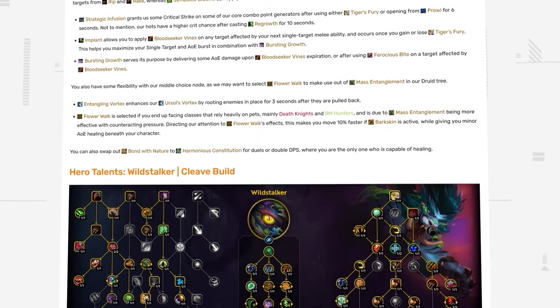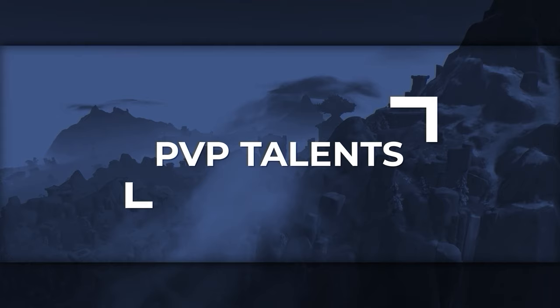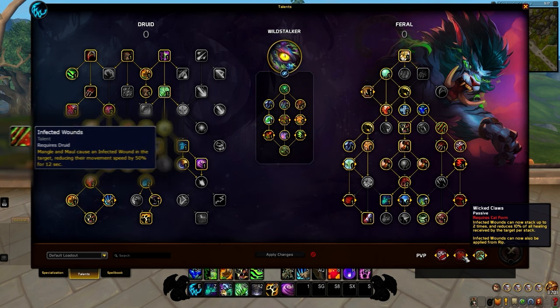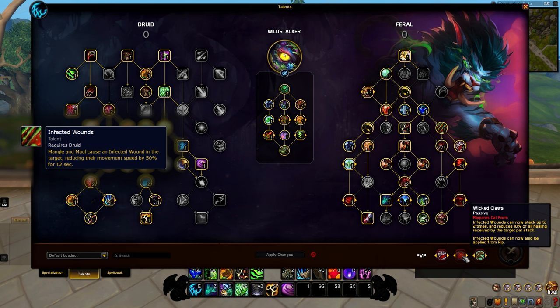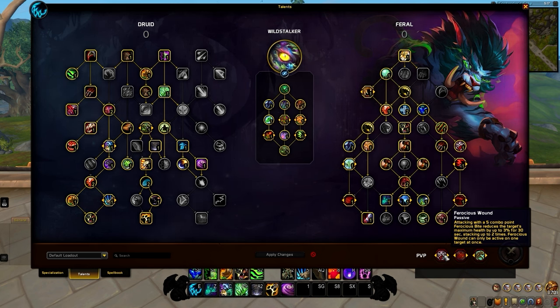For information on talent swaps and any alternative builds, do check out our free article site, which is linked below. The final step in setting up our talent loadout is discussing PvP talents. Regardless of what build you play, we have one talent you will almost never change out of, and that is Wicked Claws. This is essential if you don't have a mortal strike tied to your composition, as your Infected Wounds applies a healing reduction on the target up to 20%, and can also be applied with Rip. As for our second PvP talent, one that highly aligns with our single target build is Ferocious Wound, which reduces the target's maximum health up to 6% after using max combo point Ferocious Bites, and you can only apply this to one player at a time.